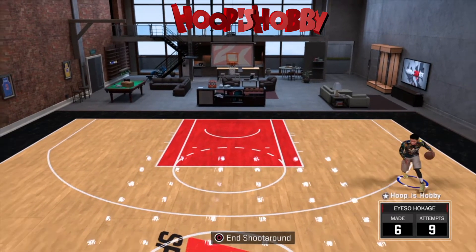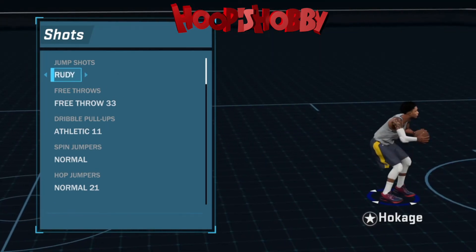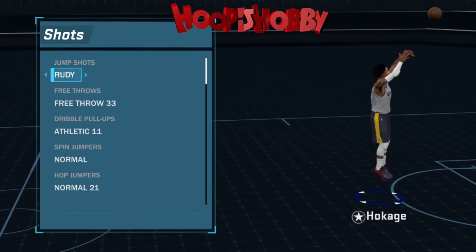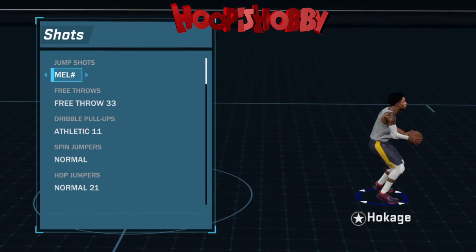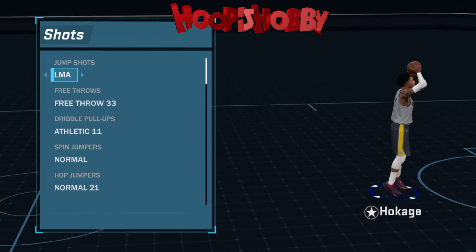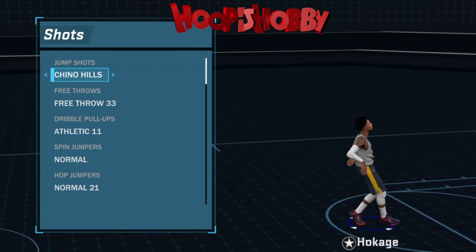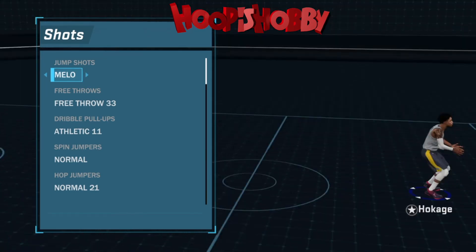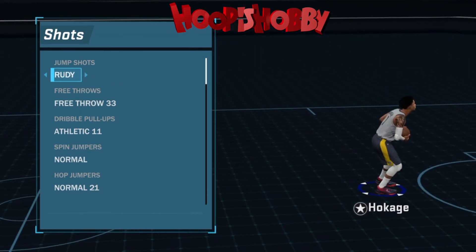So shot one: LA, Lonzo, Rudy Gay. Shot two: LA, Lonzo, Steph Curry. Now for shot number three, we're going with a pure jumper. I was playing Pro-Am and this one dude was killing it — he dropped 30-something on my team. So I had to hit him up and ask what jumper he was using.